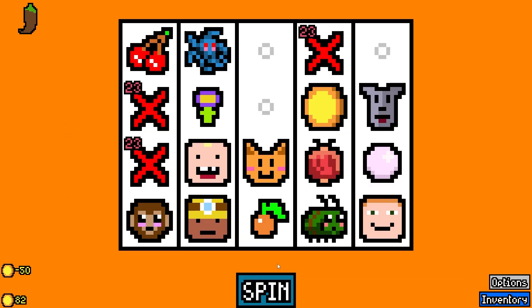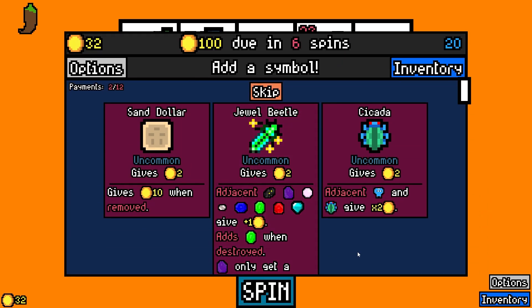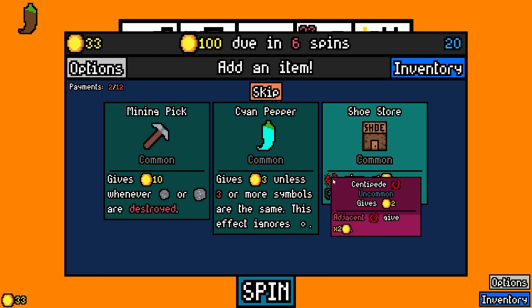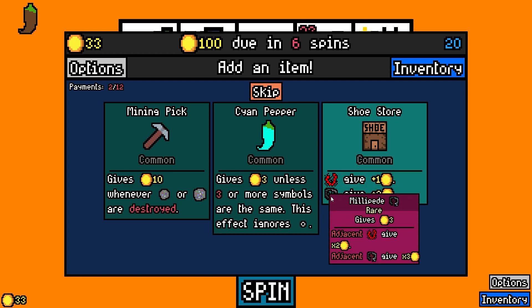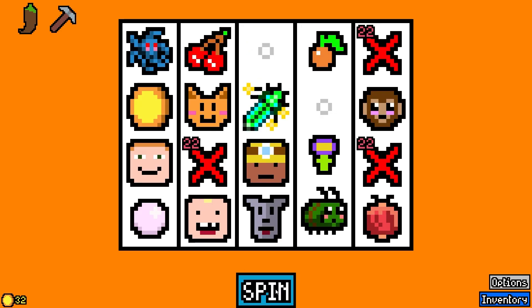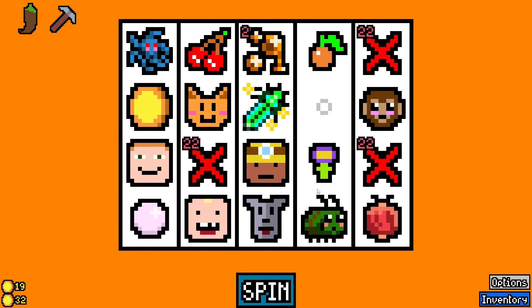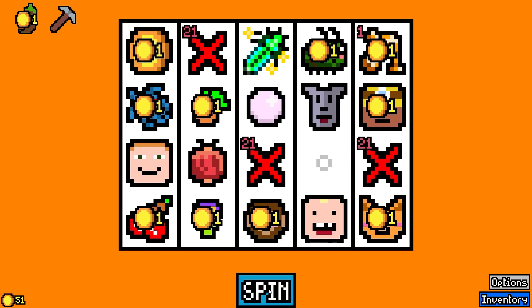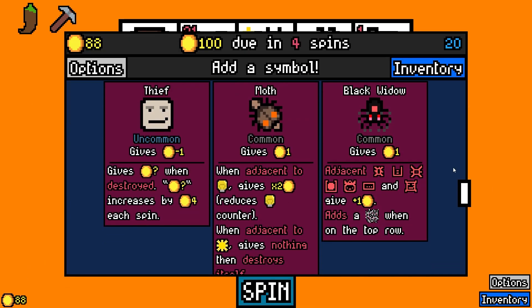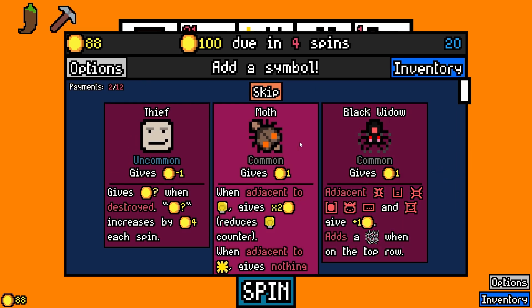Maybe somehow we can get rid of the toddler. The jewel beetle — look at that! Let's grab it. The shoe store — centipedes and millipedes give extra. As funny as this is, we gotta try to win. Let me grab the pickaxe, we need to start seeing some ores up in here. The thief, the black widow — let's grab the moth.